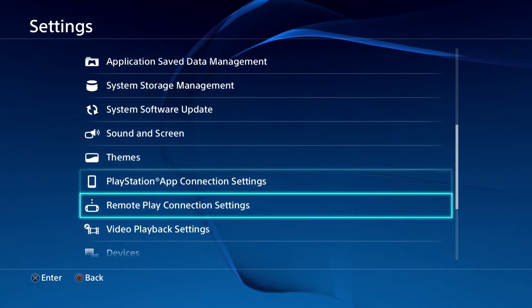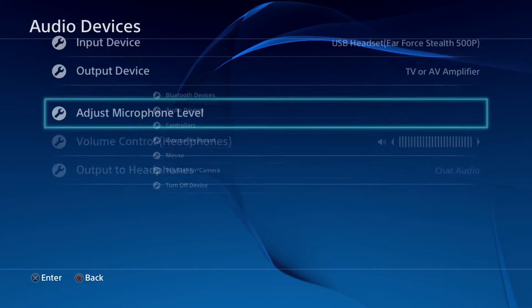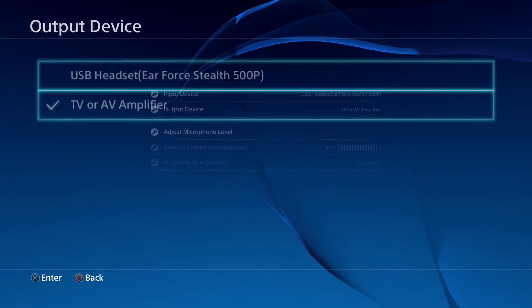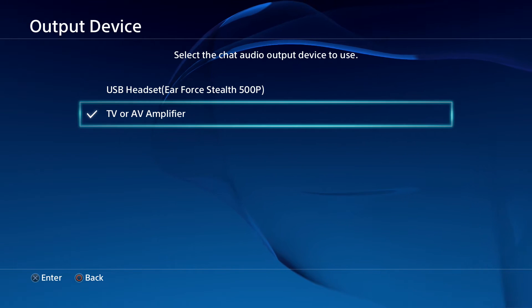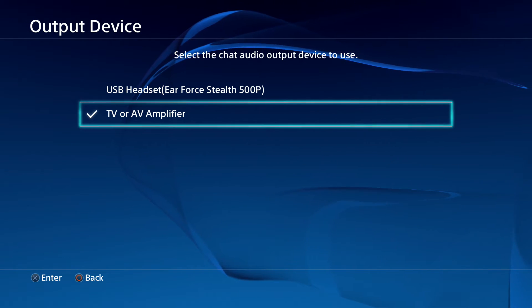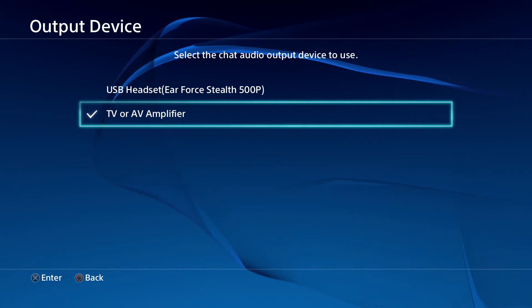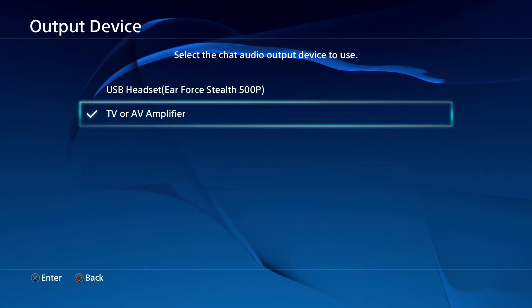Simply go down to Settings, Devices, Audio Devices, and set your input device to your headphones so you can hear everything people say in the game. Your output is going to be TV or AV Amplifier. Now once you put it on TV or AV Amplifier, the chat audio is going to go right to the TV speakers. But the problem with that is, once it goes to the TV speakers, the mic that you have to record your voice through the Elgato also picks that up.